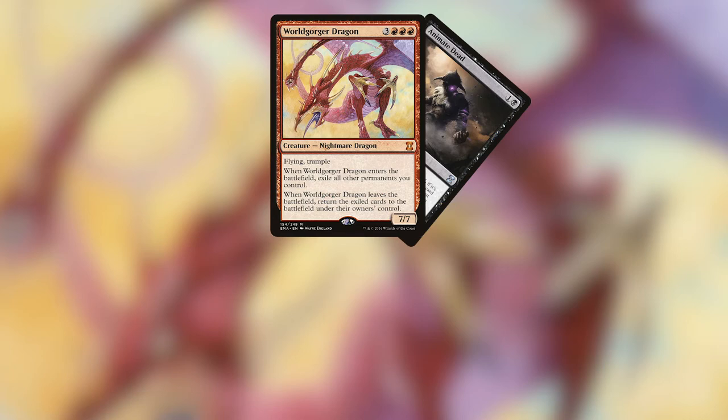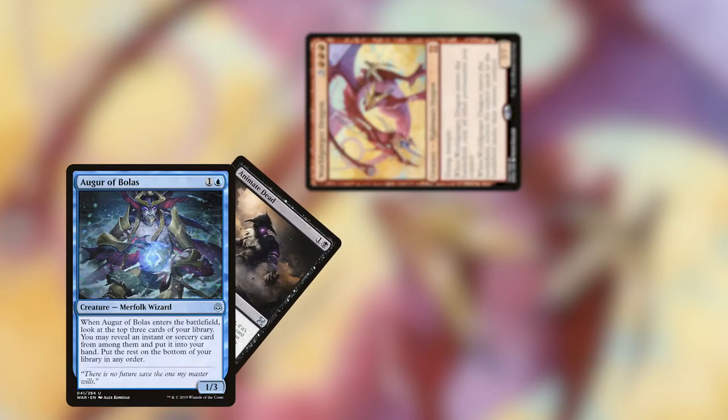Just a little note on this combo: it is technically endless unless we have another target for Animate Dead. That's kind of how we break the loop — we have to target something else. So just note that you might not want to start this combo unless you have at least one creature in your graveyard other than Worldgorger Dragon.